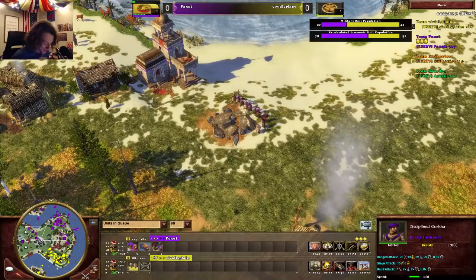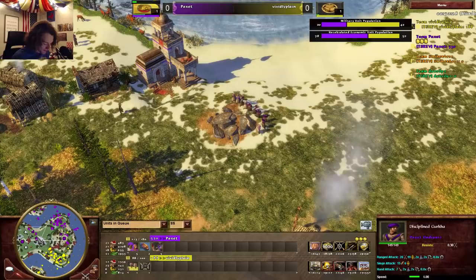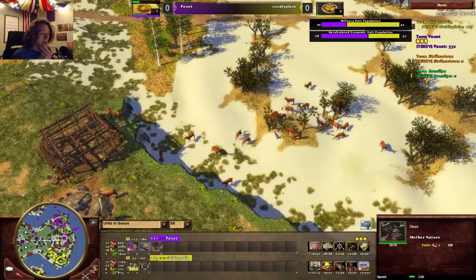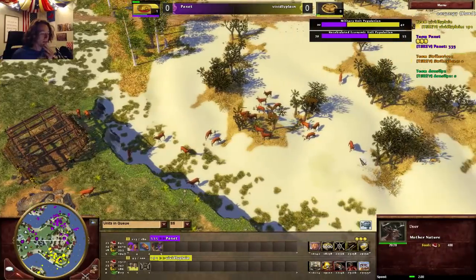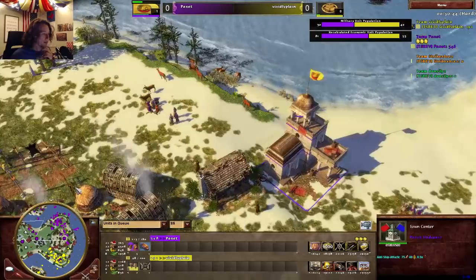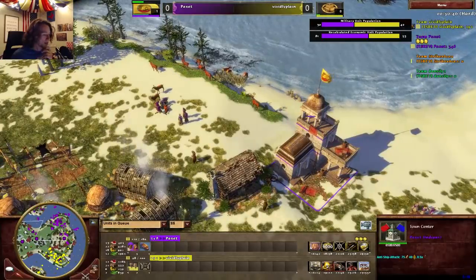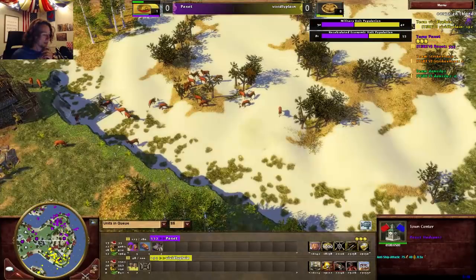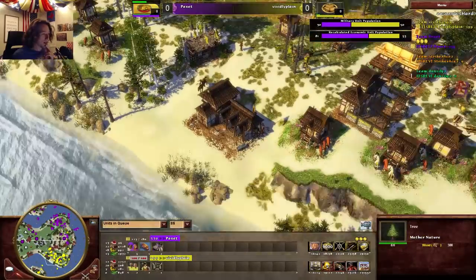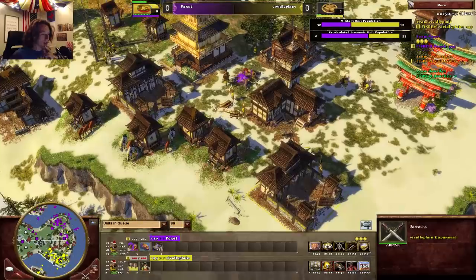And there's a castle going up in front of that coin mine. I'm really surprised he's not grabbing those hunts — shrine eco is such an essential part of Japan's late game when they can't get 100 villagers. Maybe he's just scared because he doesn't have any map control and wants to keep everything behind his base.